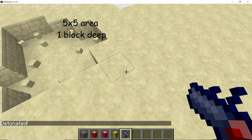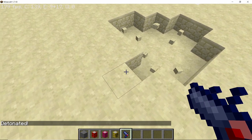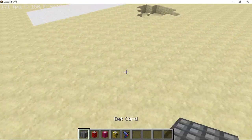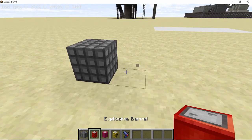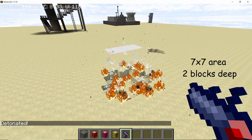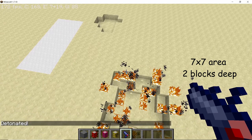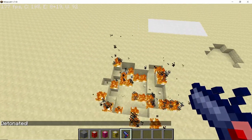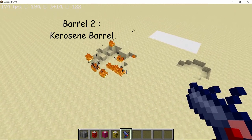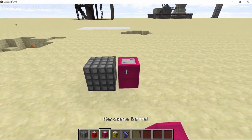To demonstrate, I'll first show how a detonator quad explosion looks normally — boom. As you can see, it's not a very big explosion, only a five by five area of effect and one block deep, even smaller than a vanilla TNT explosion. Now let's enhance it: I'll place an explosive barrel beside the detonator quad and make it go boom. The explosion is way bigger — a seven by seven explosion, two blocks deep, and it spawns fire everywhere.